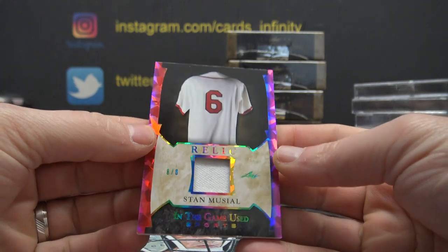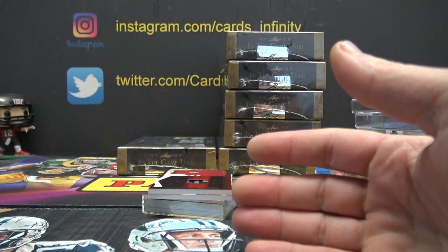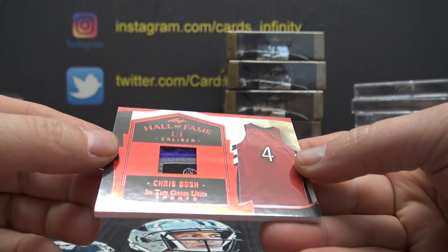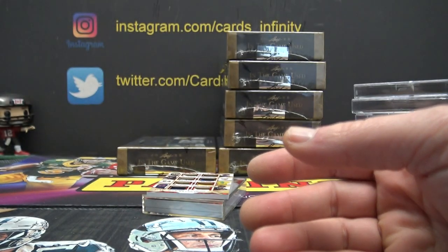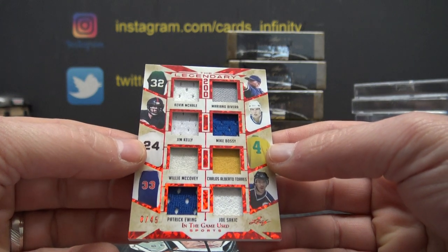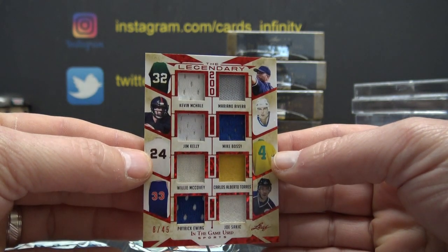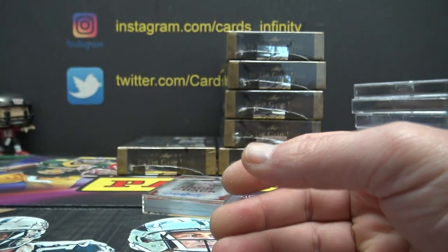8 of 8, Stan Musial jersey. 8 of 8. Chris Bosh game used — little piece of the tag in this one, 3 of 3, little chunk of the tag, Chris Bosh. 8 of 45 — Kevin McHale, Mariano Rivera, Jim Kelly, Mike Bossy, Willie McCovey, Carlos Alberto Torres, Joe Sakic, and Patrick Ewing. 8 of 45, 8-way — a lot of stuff on that one.